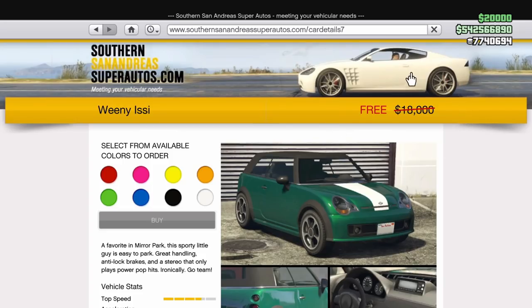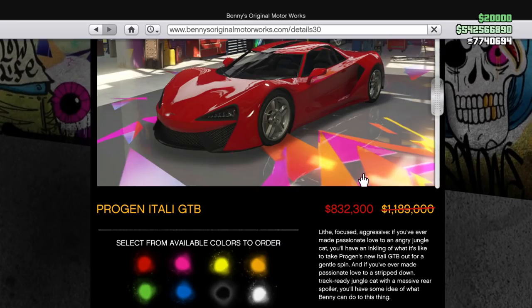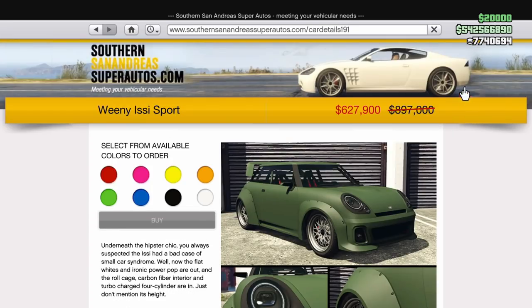Rockstar is giving away the regular Weenie Issy for free — an $18,000 value. At 40% off, you can get the Enos Deity. Then at 30% off, we have the Italia GTB, the Niro, the Jubilee, the Patriot Mil-Spec, Issy Classic, and Issy Sport.